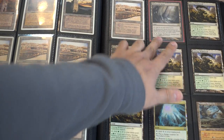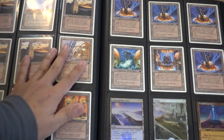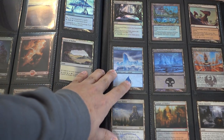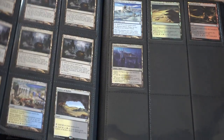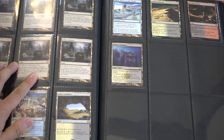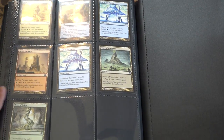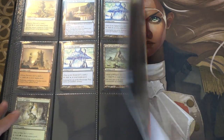I even found a Blinkmoth Nexus. Some foils. Definitely some of these really good Urza lands. Some more foils. A foil snow-covered Island. A foil snow-covered Swamp. Ghost Quarter is worth a few dollars. And this card is quite valuable. And then some of these artifact lands — I think some of them are worth like four or five dollars right now.